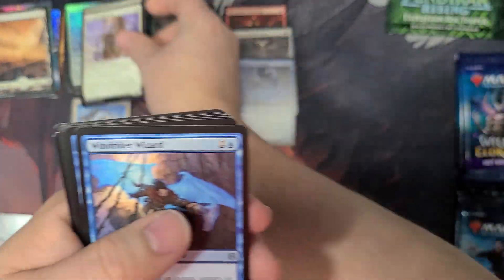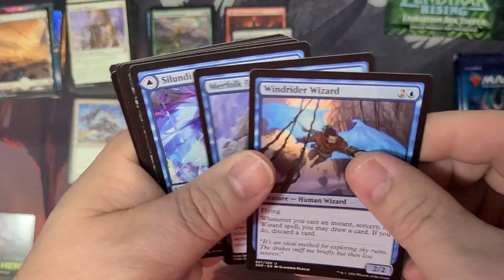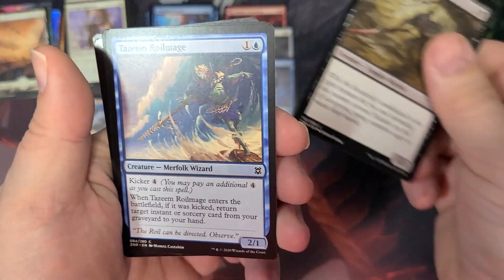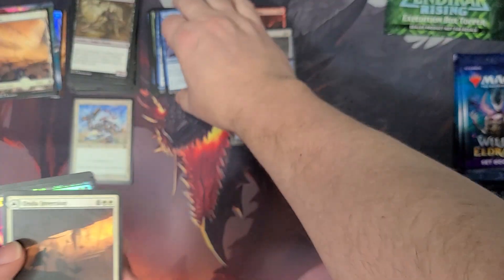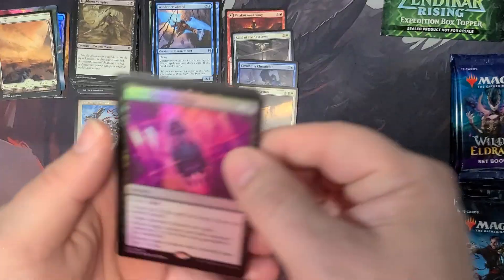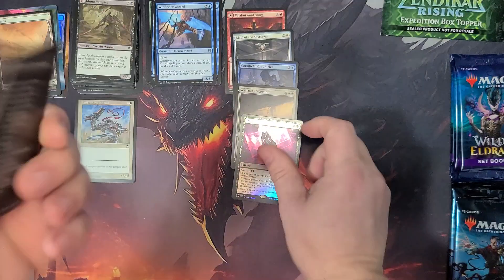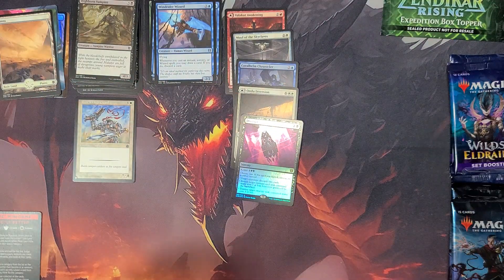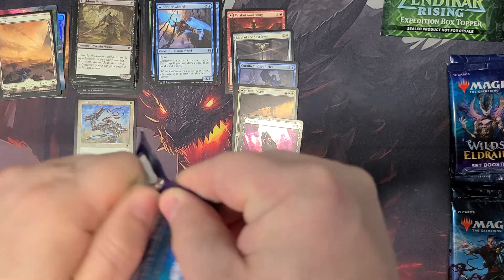Hope everybody's doing well. Like I said, it's not been my best but we're going to keep it going. I have a lot to do and I'm being hamstrung by this stupid COVID and my refusal to go out and expose everybody. There's the Inversion — hey, there you go, there's a foil mystic with the Inscription of Ruin. Not a high dollar one, but wow, another troll card too, and the same thing with a mini pack.